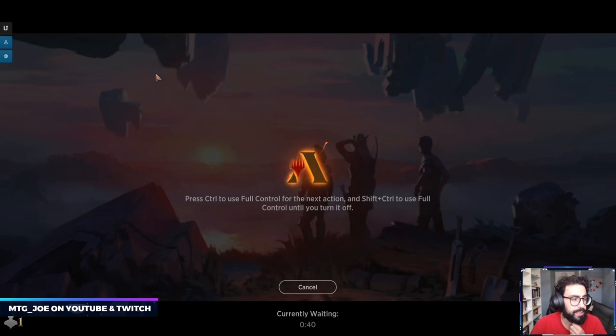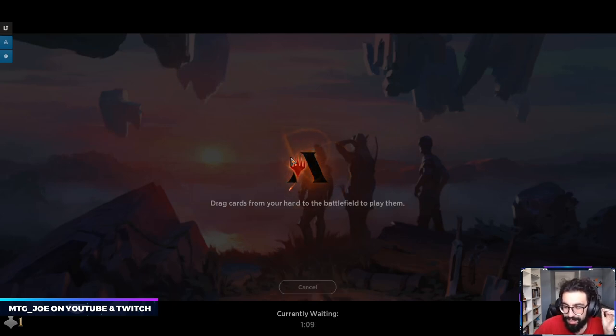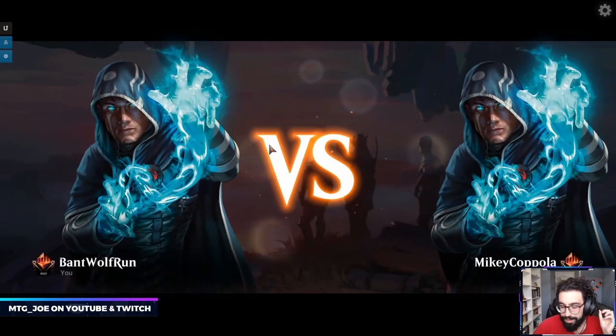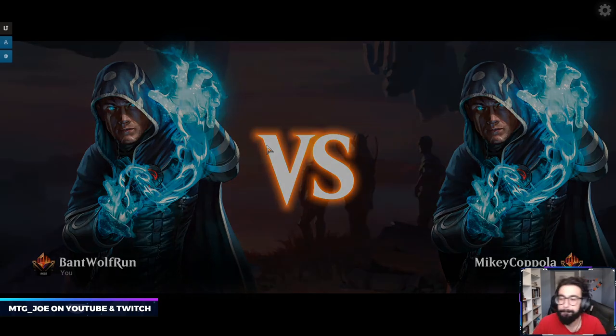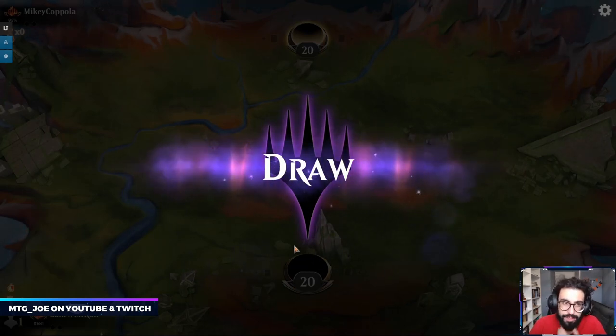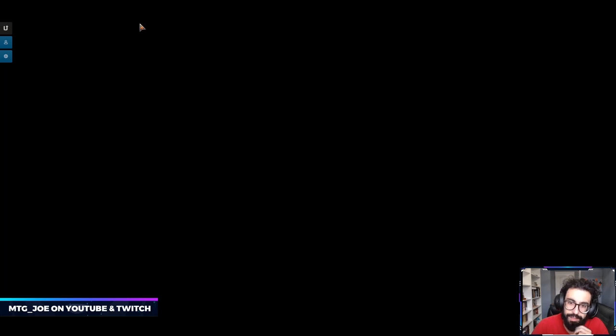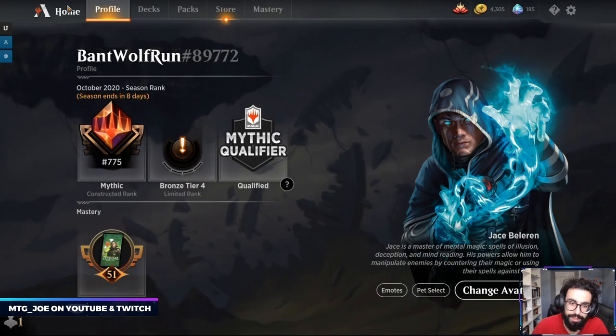The client has apparently been a little buggy since the patch went in today. Between games we might have to close and reopen it — there's a basic land bug going around if you're using the unstable arts, it shows up as your card back. We got paired and it looks like there was a draw, and it dropped us 100 spots because of that. Very frustrating.